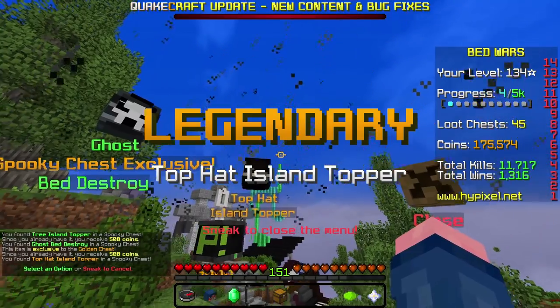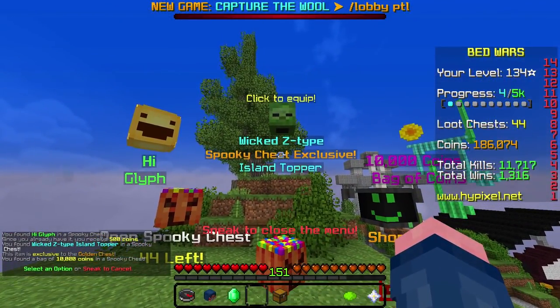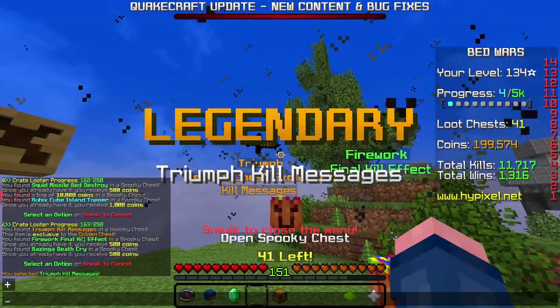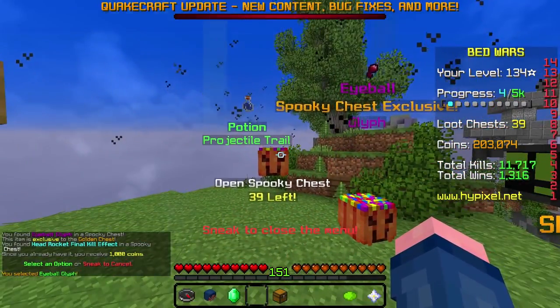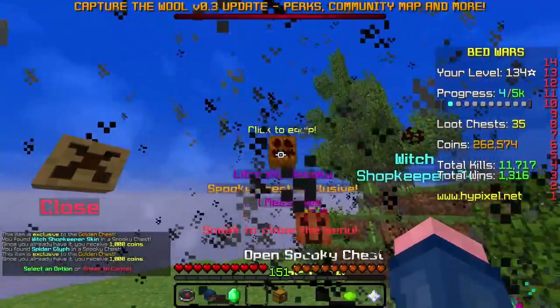Top hat island hopper - that's not an exclusive one or anything. 10,000 coins - nice. I'm going to have a lot of coins, actually. I've never actually bought one of these things before from the shop. That's cool, I'm doing that one. I'll take that. Dang - 50,000 coins! I've never gotten that. Kill messages? I'll take it.